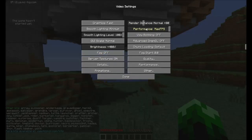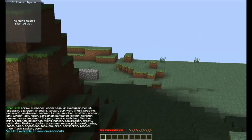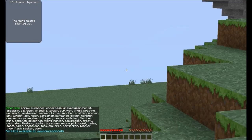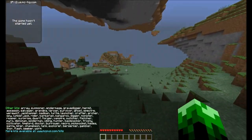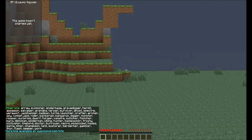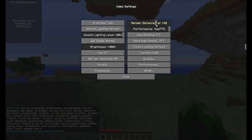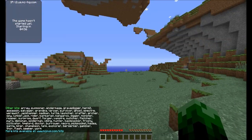Now I'm going to reduce my render distance and let's see how much that changes. I reduced it to tiny plus 16, and look at this — it didn't actually change at all. What this means is that the Hunger Games server actually locks in your maximum render distance at tiny plus 16. No matter how high I increase my render distance, that's not going to change. Even if I go to far plus 96, I still can't see any farther than I could on tiny.